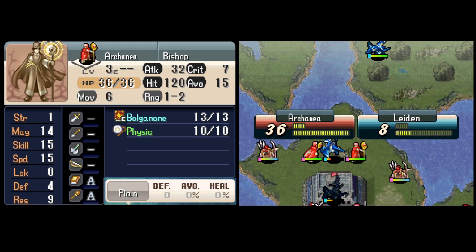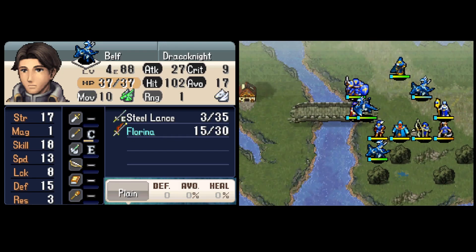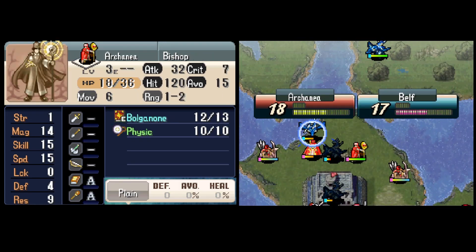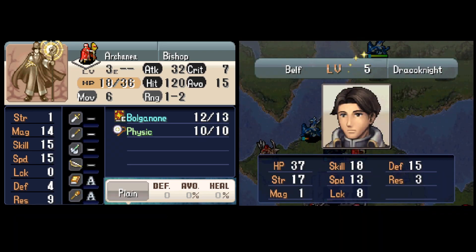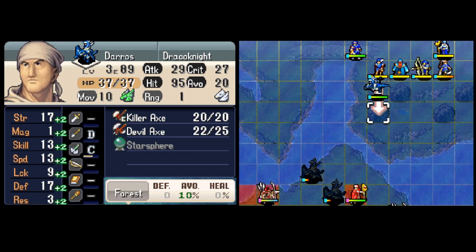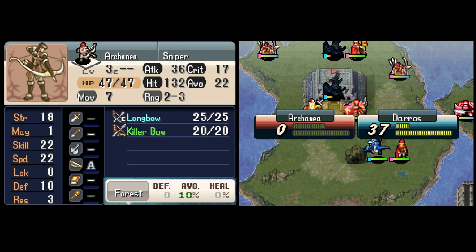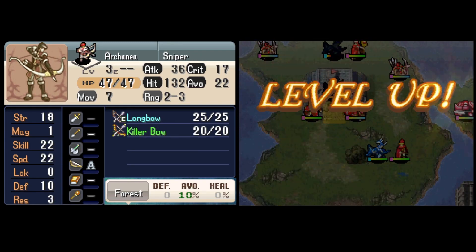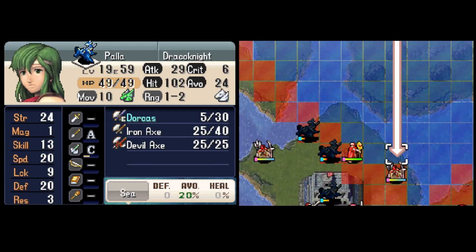Lydon and Belf team up against an admittedly strong bishop for a new physic staff, which I need pretty badly. My favorite thing about Belf and Lydon is their coats; my second favorite thing is their high base stats. Next is Daros, with a little strength boost from the Star Sphere to crit this sniper and get a new Killer Bow. In hindsight, Belf with the Star Sphere and Killer Lance would have been slightly more reliable due to higher skill — not sure why I thought this had to be Daros.